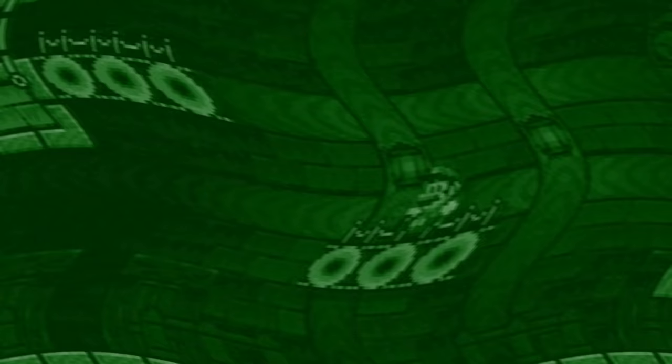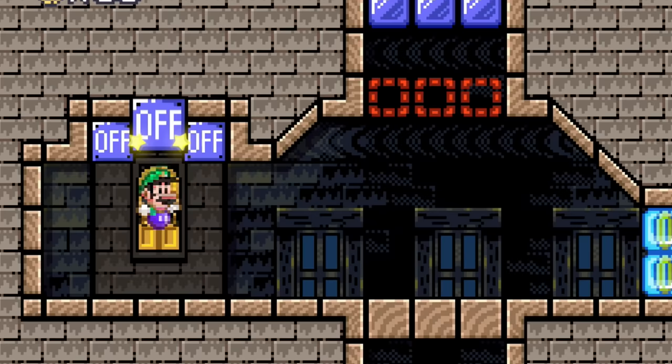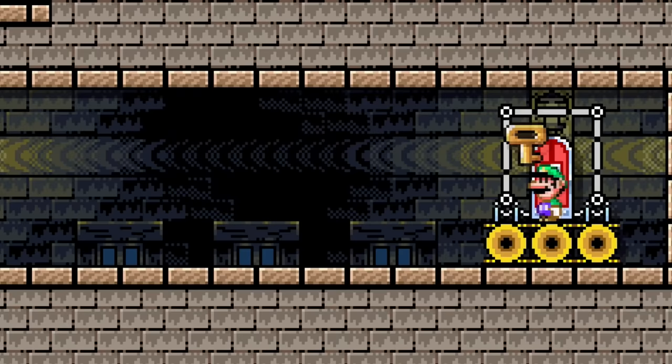Luigi, feeling even woozier than before, moves into the next wing of the unpredictable mansion. In this area, normal rules of gravity don't seem to apply. As he drops items below with an on-off switch, they suddenly appear above him. He has to manipulate the warped mansion to collect items to move forward. Even enemies are affected by this strange phenomenon — he guides a Monty Mole to drop above him and gather a key for Luigi to leave this strange place.